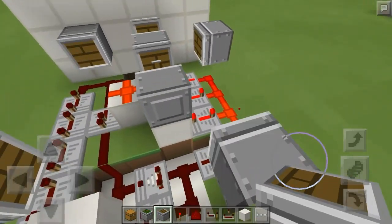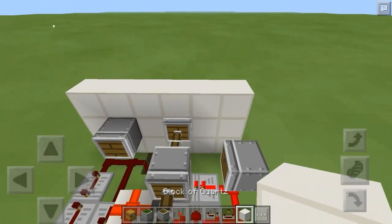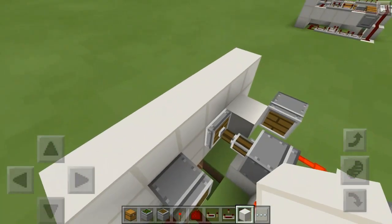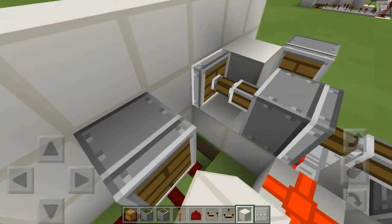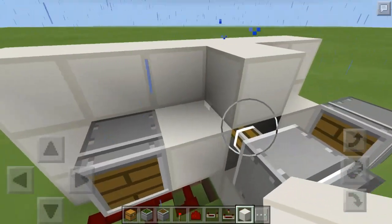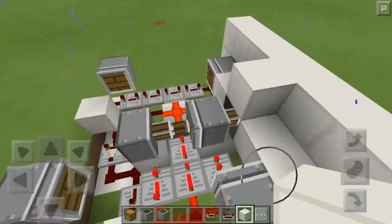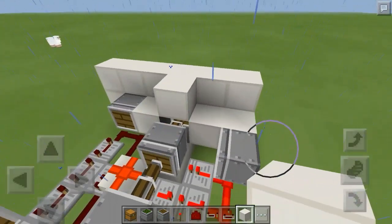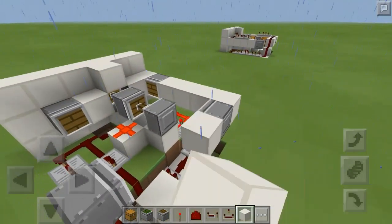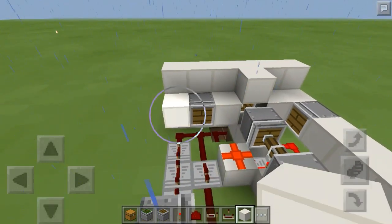And there you go, that's where the pistons go. Now we're going to place a block there — this is more decorative than anything, because when it pulls all the way back you'll be able to see the sides. We're also going to use it for some circuitry. Place a block there, then place blocks going all the way over here, then place blocks right there, then place blocks here.